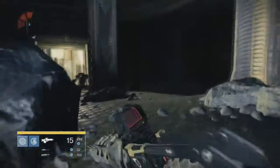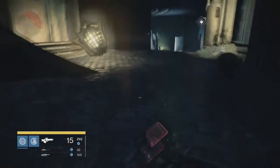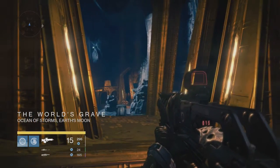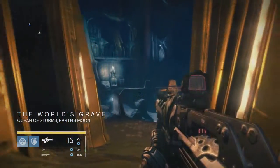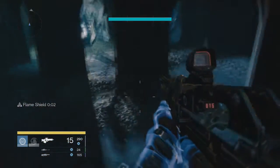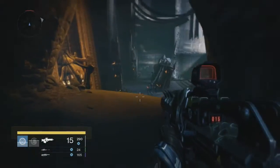For the last target, head into the Temple of Crota. Keep moving through the map until you find the World's Grave. Remember the Chamber of Night that has the Three Witches? You can't get into that room, but you can go through a path under the bridge, and following that path will lead you right to a number of enemies. They're all called Twisted Claws. Again, you only need to kill one.